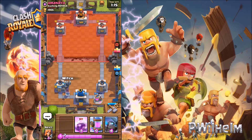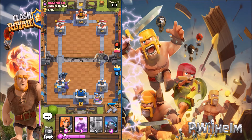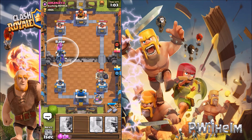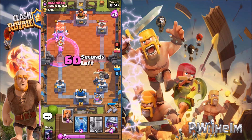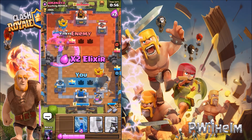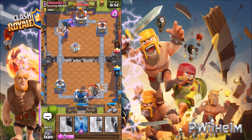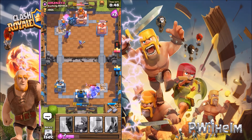There's my witch. There's the royal giant, a big skeleton, and a mini Pekka. I'm gonna use my Waze spell and let's hope I can get this tower down. I got the tower and I'm gonna push the King's tower!